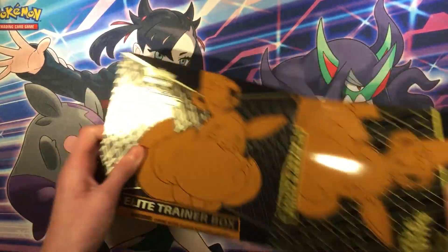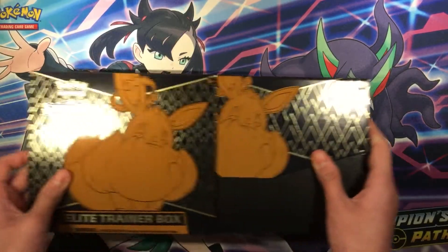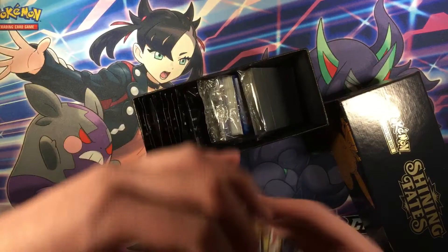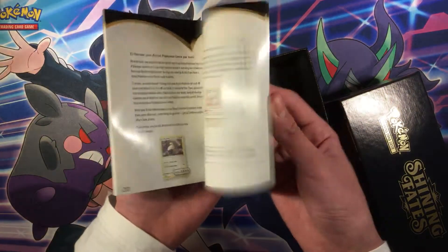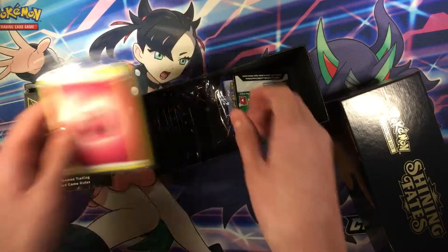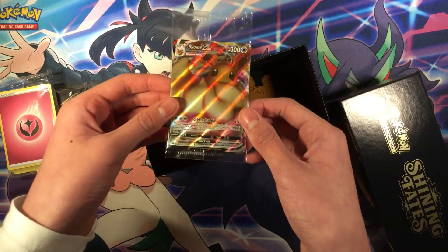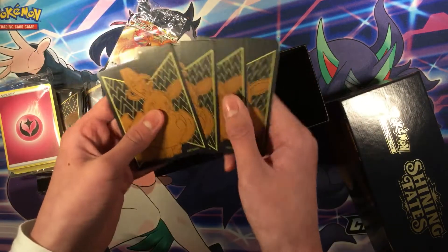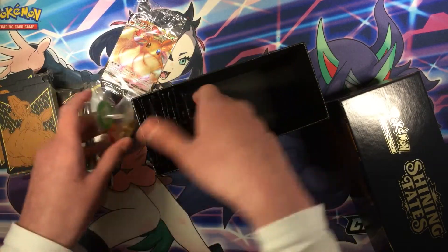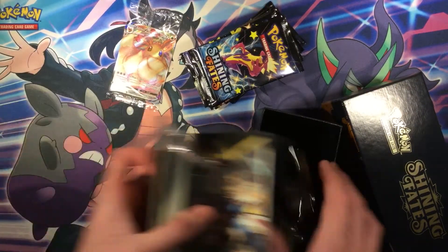Let's see what we get inside. We have a Pokémon guide booklet, a Pokémon Trading Card Game rule book, a pack of 65 sleeves, a pack of energy, a code card, an Eevee VMAX full art promo, 4 deck dividers, special condition markers and dice, and 10 Shiny Fates booster packs. Let's put the accessories off to the side.